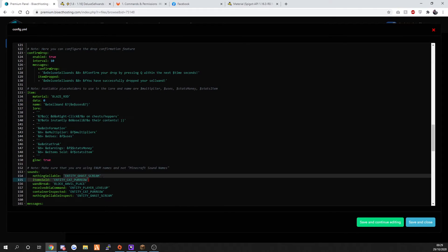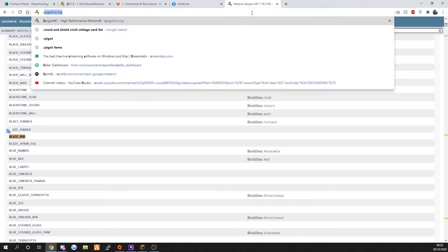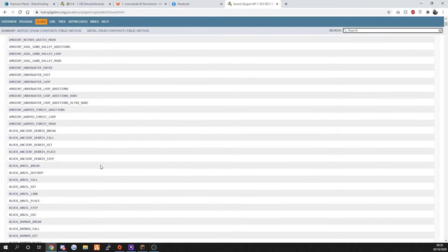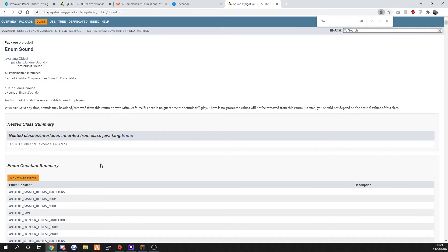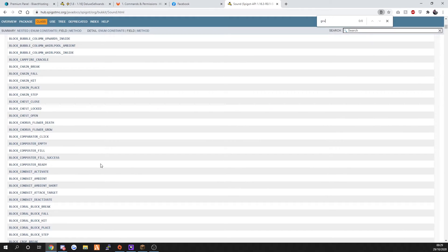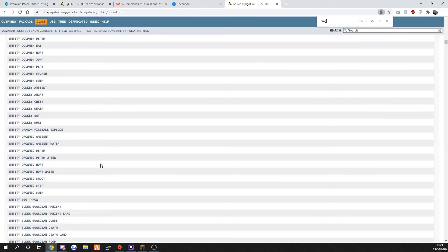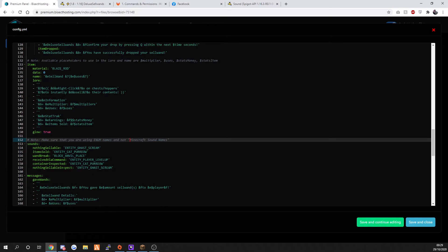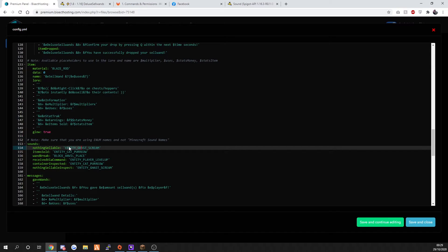Then you've got your items sold section, and then sounds - if you want to change your Minecraft sounds, literally just put in Spigot sounds and you can change it here. So we'll change the sell sound to the Ender Dragon growl. Go to Spigot sounds, get all your sounds from there, and replace the gas scream - which I'm not a fan of - with the growl.